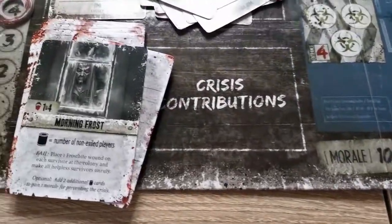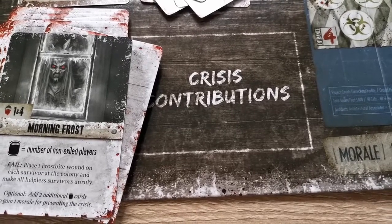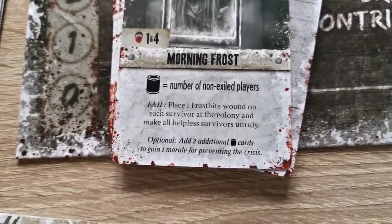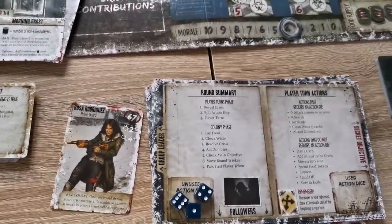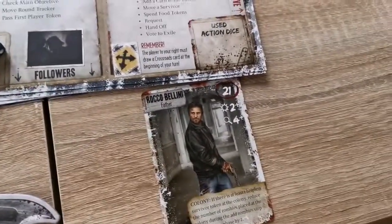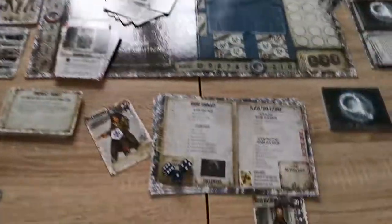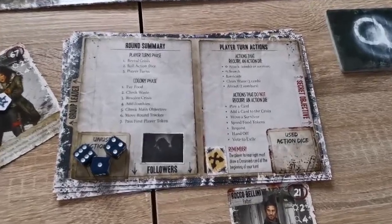Then we resolve the crisis. For Morning Frost we need food equal to the number of non-exiled players. There's no food contributed here, so this is a fail. On a fail we resolve the failed effect - in this case survivors get frostbite wounds. If a player accumulates three wound or frostbite tokens they are considered dead, their secondary player becomes the group follower, and all items collected by both dead survivors are discarded, effectively making that player start from scratch.